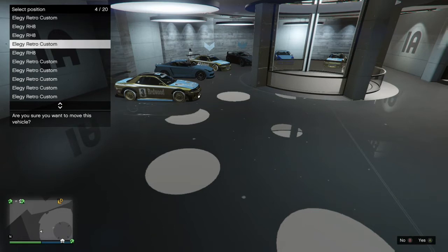Once he tells me he's ready, with my invitation on his phone already open, all he has to do is hit A once to accept. I move three to four, then tell him to accept the invite, then move five to six. You physically won't see them move, but on the list they will have moved. In spot six it'll say Elegy RH8, and the retro custom will be in slot five, but my friend will see the elegy retro in slot six — that's how you know it worked.